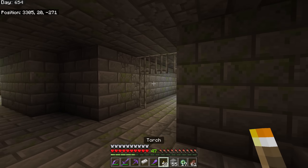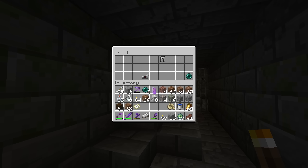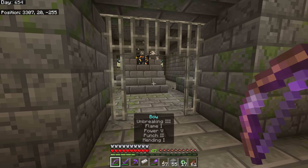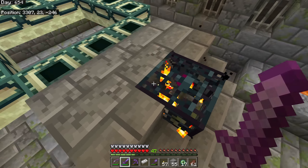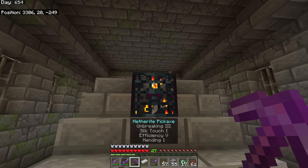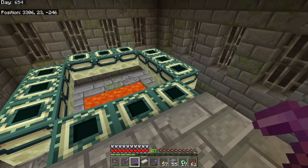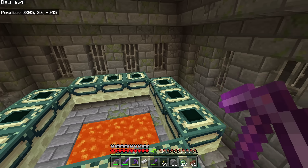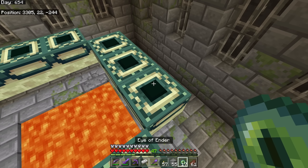That didn't take long at all - only about a minute and we've already found the portal room. We did find a chest - not too special, some horse armor. This right here is a silverfish spawner, which serves literally no purpose, so we're getting rid of it. And here we go - this is the portal, and it's got no Eyes of Ender in it, so good thing we brought extras.